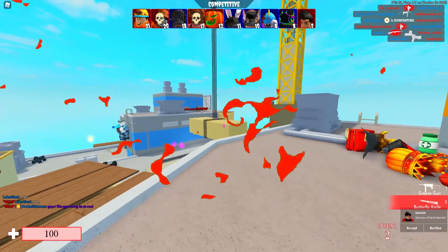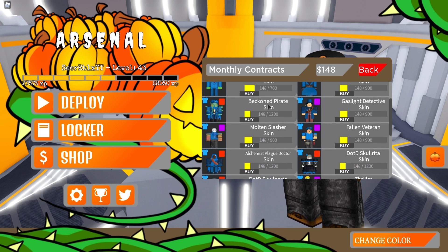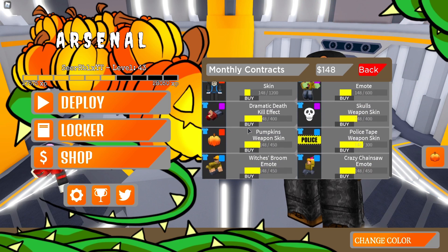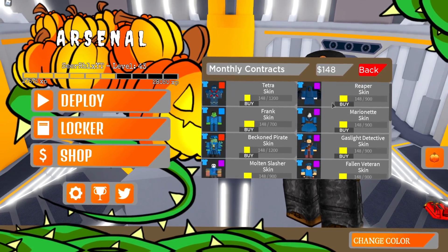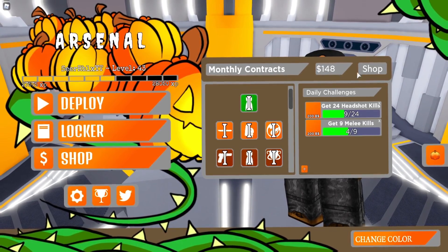We got some more codes to show but first - the pumpkin shop finally loaded! Click on the pumpkin and go to the shop. We have all these Halloween skins going on - the death skin, frank skin, reaper skin, and the beckoned pirate skin. I really want these skins. I'm pretty sure you need around 900 kills to unlock them. Pretty sick stuff under this pumpkin section.